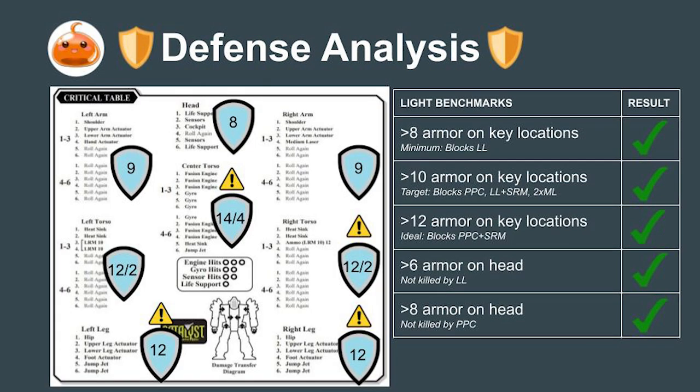Defensively, however, the Valkyrie is outstanding. It covers all four of its critical hit locations with at least 12 points of armor. This means it can take a PPC and follow-up SRM without a threat of a critical hit. It is also not destroyed by a lucky shot to the head by a PPC.